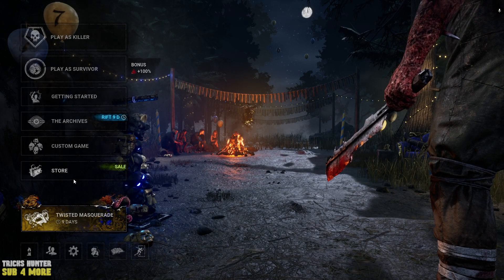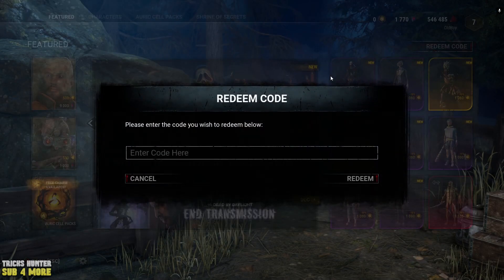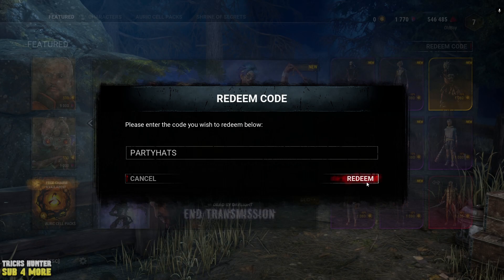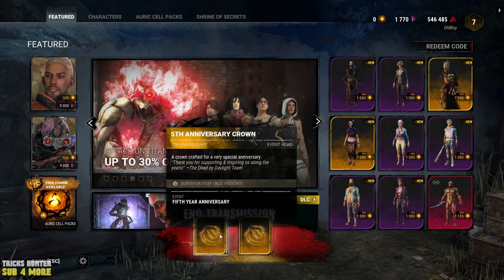And to activate new codes, we, as usually, go to the store, then choose redeem code directory and type here 'partyhats' — P-A-R-T-Y-H-A-T-S — and redeem. And we will receive the 5th anniversary crown.